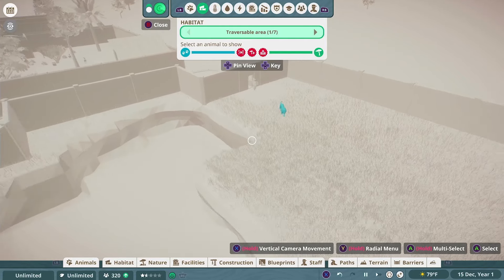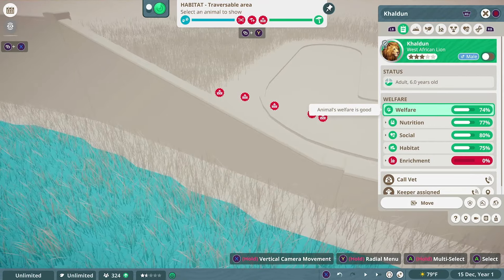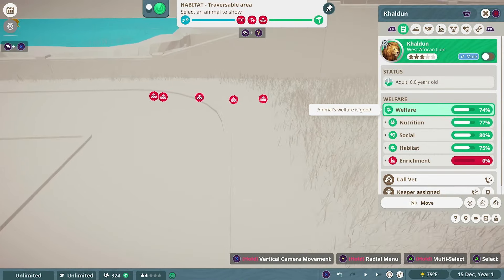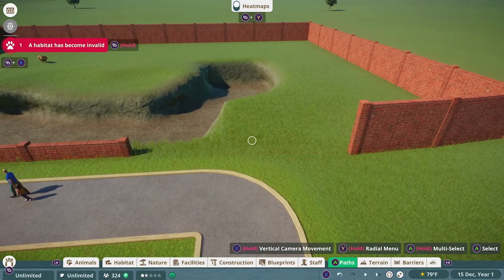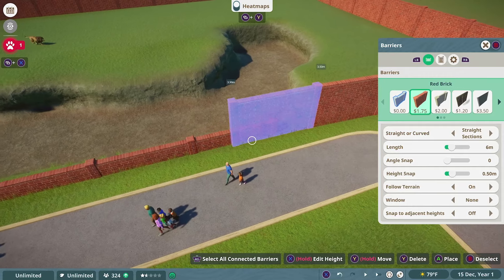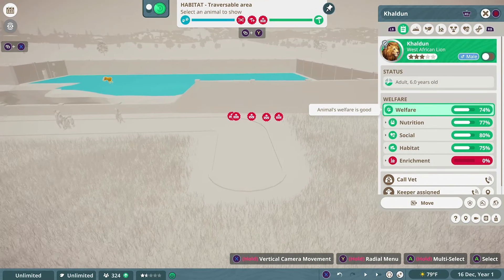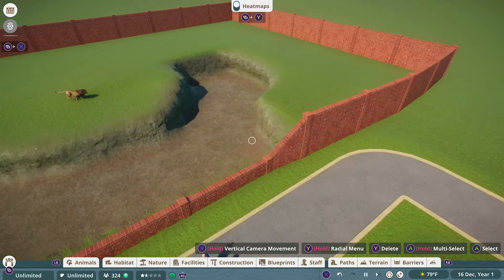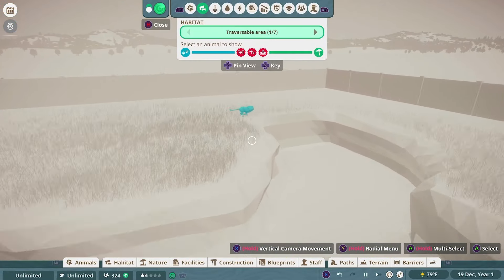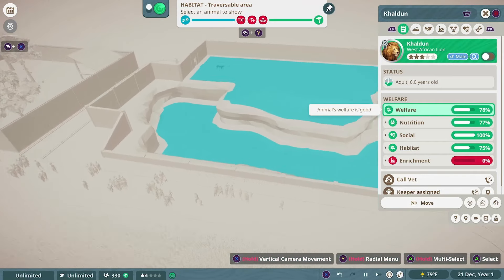We're back and the lions seem happy in their new enclosure. The first thing you should always do if you have an enclosure with an iffy fence is make sure they can't escape. Go to your heat maps, click 'traversable area,' and pick which animal you're checking. We could see some red areas where the lion might have escaped, so we made the fence bigger in that specific area. It looked like they could still escape at first, but that was likely just a delayed update — checking again confirmed no red on the barrier, meaning the lions can't escape.